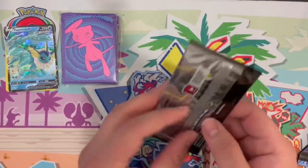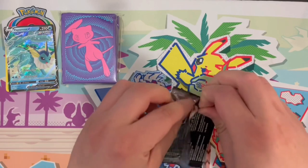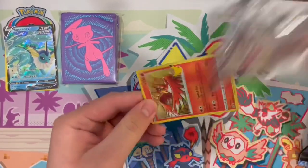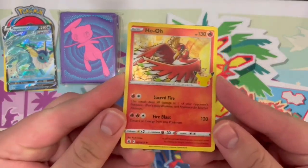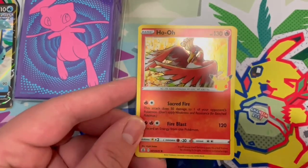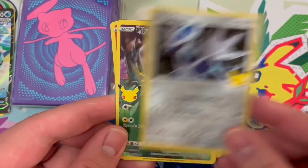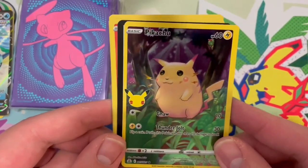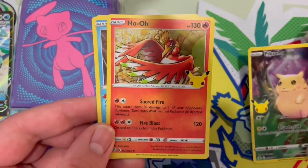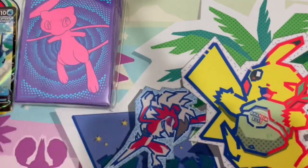Let's go Celebrations. I've opened a lot of Celebrations already, and I think it's only the Retro Cards I'm still looking for from this, if at all. We got a Ho-Oh. Got a Ho-Oh, Palkia, a Dialga, and another one of those Pikachu, and here's a code card — you can go ahead and take that. But yeah, I have a lot of these Pikachu. I think I pulled, like, seven in my initial opening.